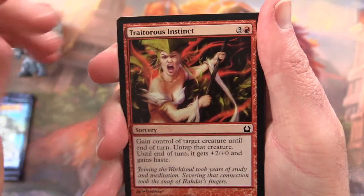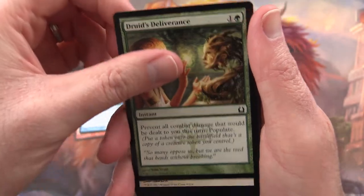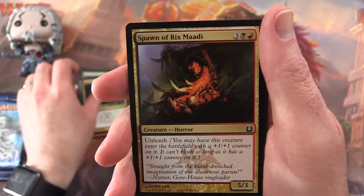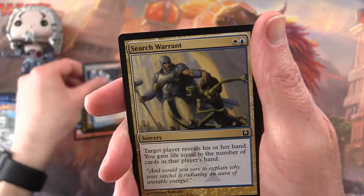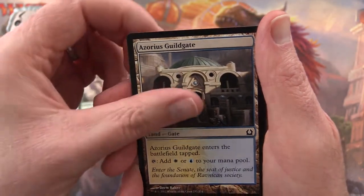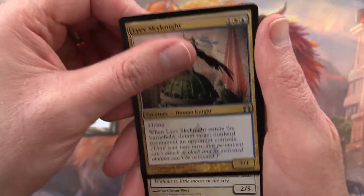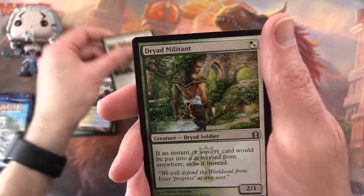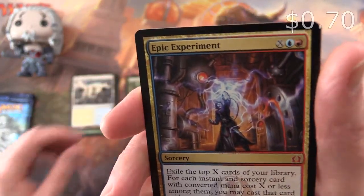We start off with Traitorous Instinct, Inspiration, Druid's Deliverance, Ethereal Armor, Sluiceway Scorpion, Spawn of Rix Maadi, Frostburn Weird, Search Warrant, Towering Indrik, Zoria's Guildgate. For the uncommons we have Lyev Skyknight, Dryad Militant, Bizarre Krovod, and the rare is Niv-Mizzet's Epic Experiment — a mythic!